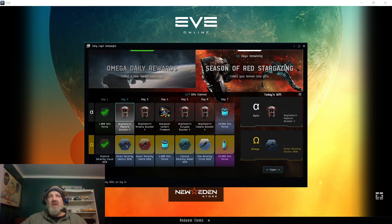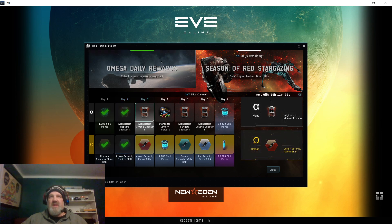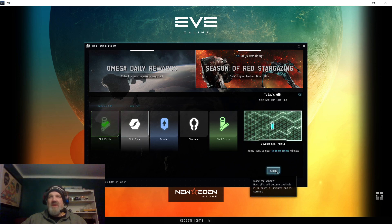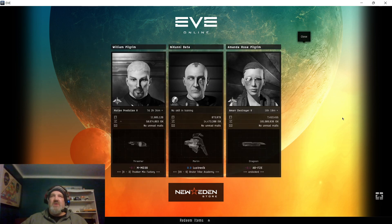They are giving away some free stuff to both Alpha and Omega characters. As an Omega character, you get a bunch of skins — I'm a big fan of skins, they make the game more interesting. I'm going to go ahead and claim that; this is my day two but you still have 11 days to get seven days logged, so if you're just coming in you can still catch up. Let's also check our daily skill point bonus — 22,000, not too bad.